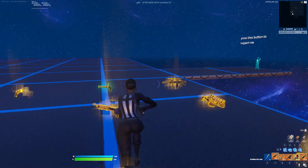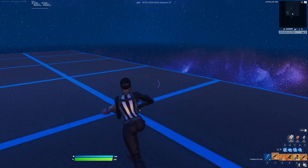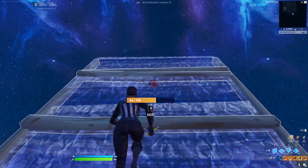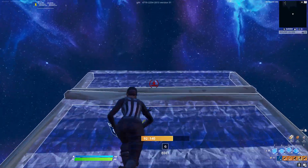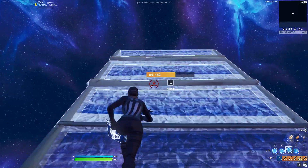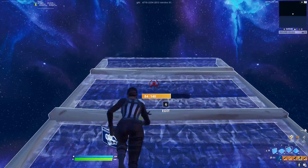Basically what you're going to want to do is come over to this area right here and go over two spaces — one, two — and then the third one is right where you are. Now basically what you're going to do is build up to max height. It'll take like a good 30 seconds or so, but just go ahead and build all the way up to max height.